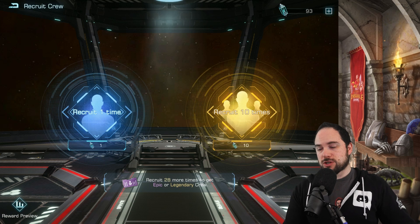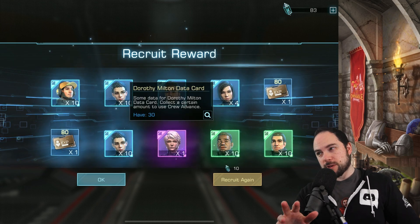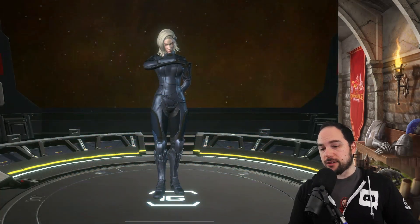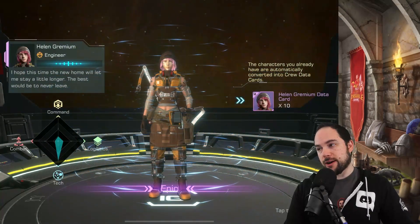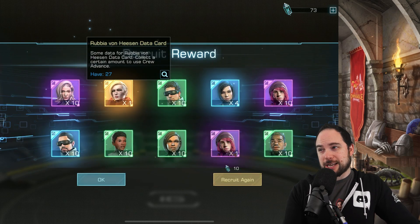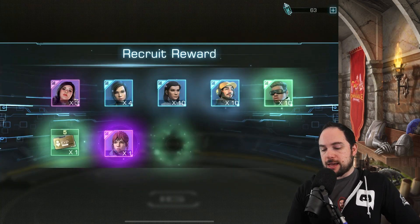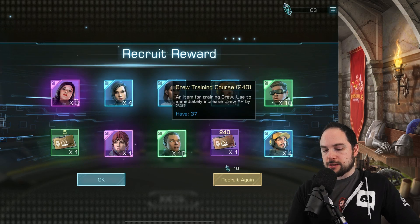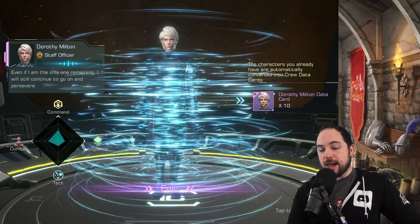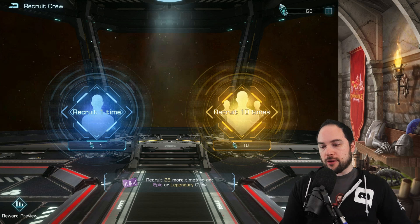We're going to smash our way through 60 more summons. 160 experience and one Dorothy — definitely on the weaker side. There's a full Zen — I'll take that. 11 Helen — I have her maxed, so that's exchange shop fodder. Ruby von Hessen data cards is obviously fantastic. Three Madelins, 240 of the true training course. We get the guaranteed Dorothy Ripman — I'm not getting great stuff in the guaranteed pulls, but I did get the 10 Molly Mayers, which I feel pretty good about.